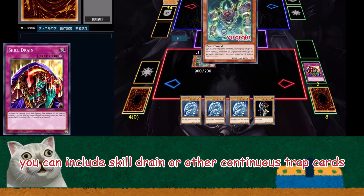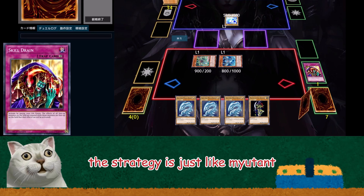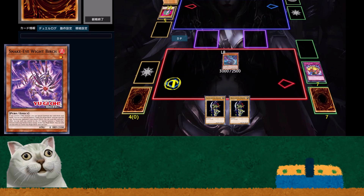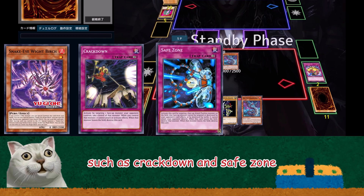You can include Skill Drain or other continuous trap cards. The strategy is just like my event. White Birch is a very powerful card — its effect can chain at any timing. Thus, you can do many combos with this card, such as Crackdown and Safe Zone.